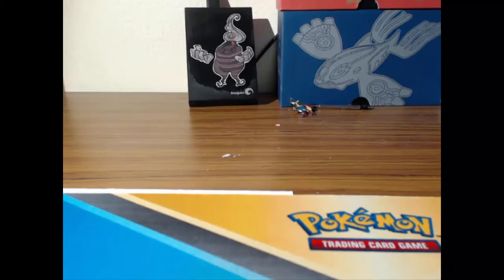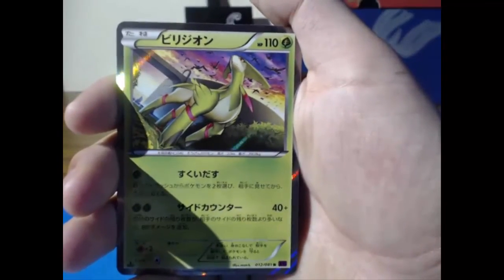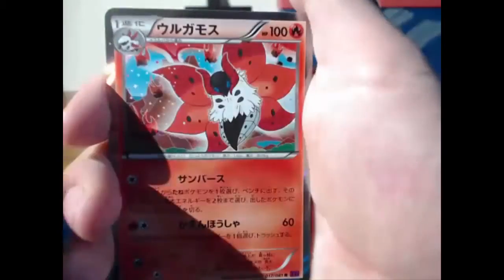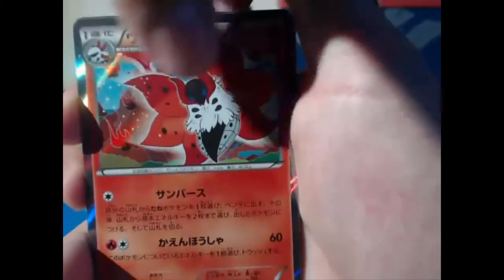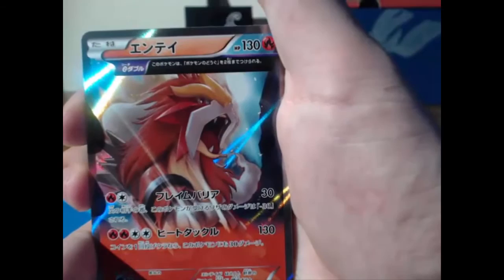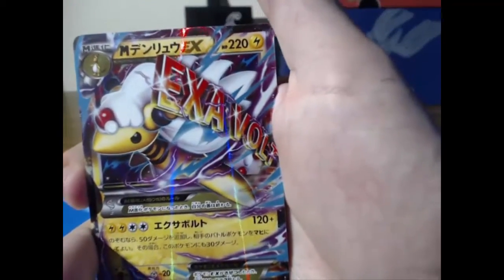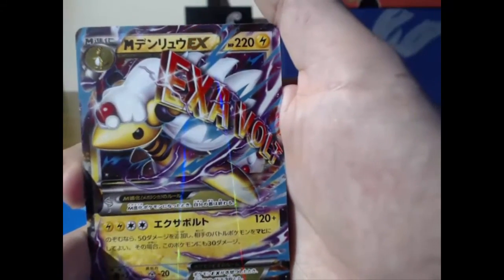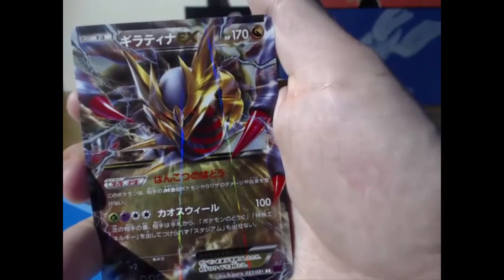Let me do a little recap. We got a hollow Virizion — not bad. We got a hollow Volcarona as well as the half-art Volcarona. We got the hollow half-art Porygon-Z — I'm just getting everything I wanted, this is amazing! We got the half-art hollow Entei looking like a straight-up boss. We got a Mega Ampharos ready to drop some Exavolts. And last, we got the Giratina EX.